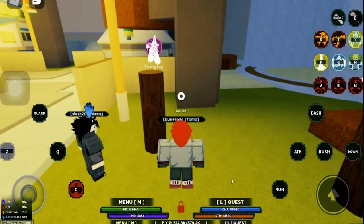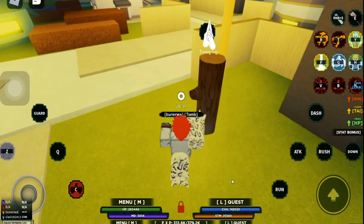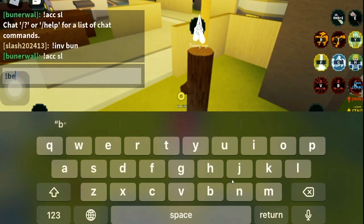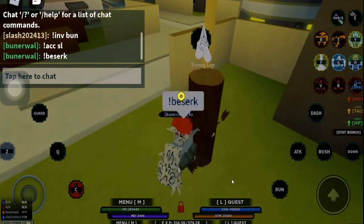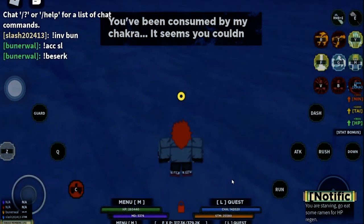So first we go here. Now we need to go into first form. Now that we're in first form, we need to go ahead and quickly activate berserk. I'm max level but — all right, we go berserk and we can start spamming our skill.